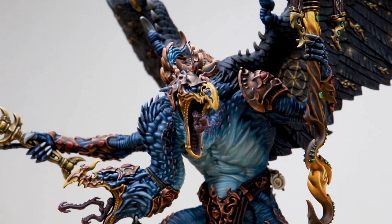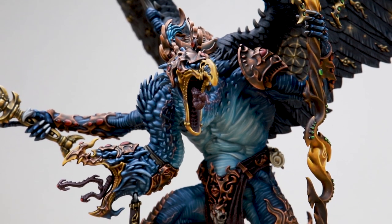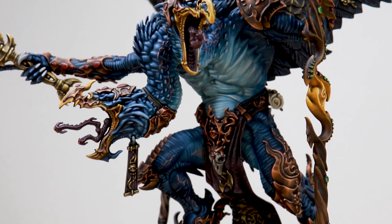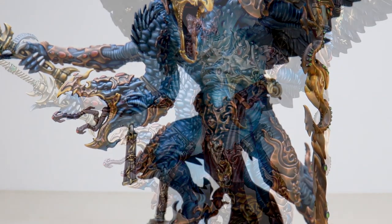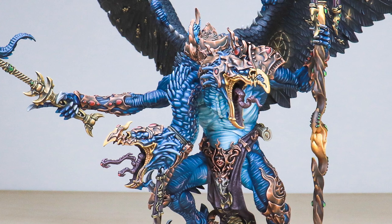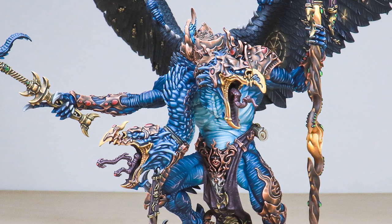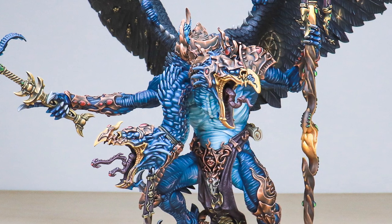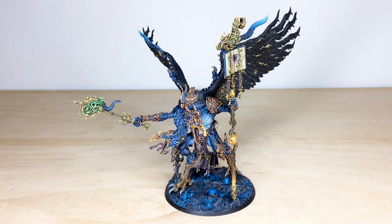The Disciple of the Changer of Ways graces our presence today in this awesome character showcase. We have Kairos Fateweaver, a Tzeentch demon, which we've had the pleasure of working on. It's been painted by Adam, one of the artists here at Siege. This model is absolutely covered in non-metallic metal golds, silvers, and coppers, with loads of freehand textures and freehand designs and intricacies across it.